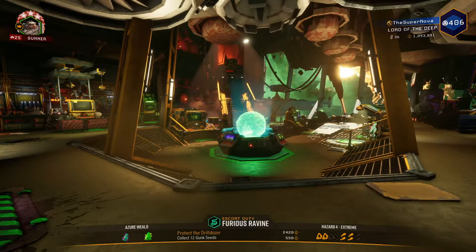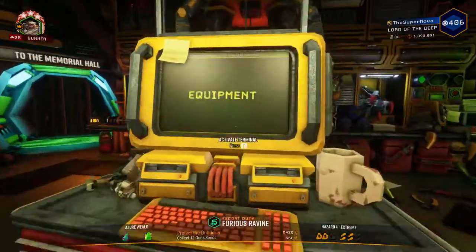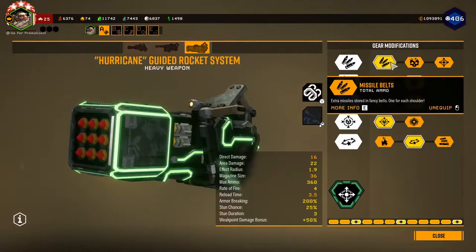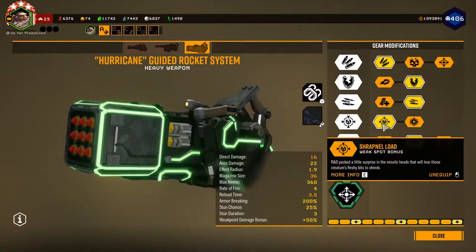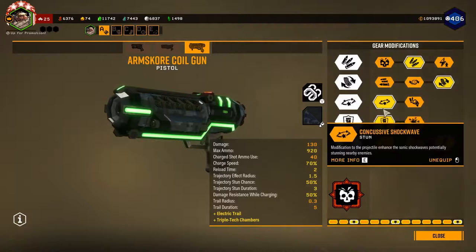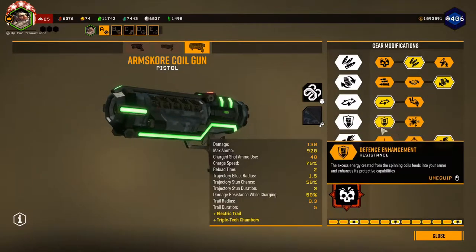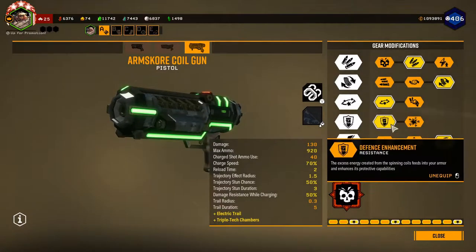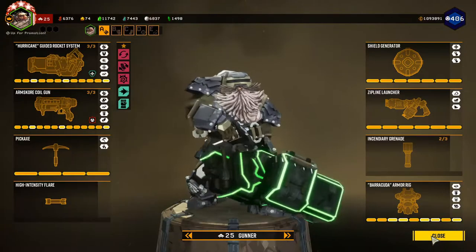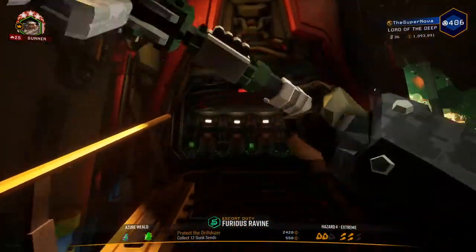Hey everybody, welcome back to the channel! My name is Nova Rockin'. Today we're doing another favorite build: fragmentation missiles and triple tech chambers. For fragmentation missiles I like to run missile belts for more ammo, armor breaking, rate of fire, shrapnel load for weak spot bonus, and uncontrolled decompression for stun. For triple tech I like to run larger battery, reload speed, stun defense enhancement, and electric trail. We're going to be taking this on an escort mission — let's do it!